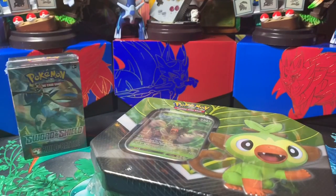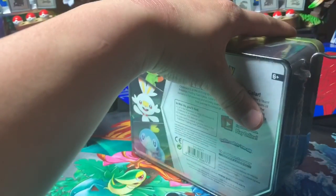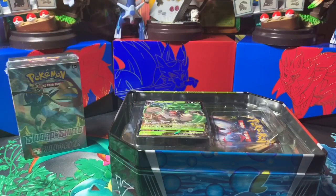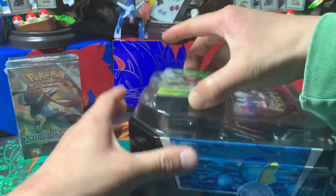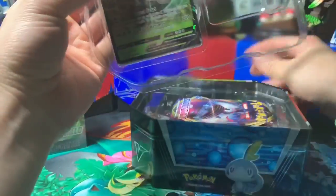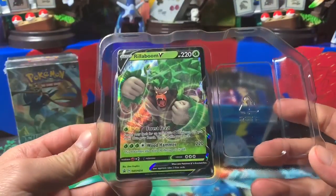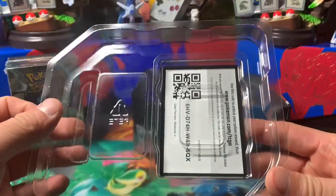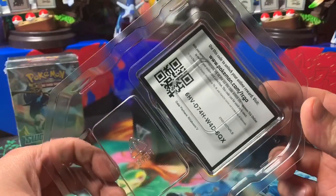Still trying to get one last promo. Let's see — I got the Frost Moth, Galarian Perserker, Rillaboom, and Sinistea. Oh, never mind, I already have all of them, just haven't sleeved them up yet. These come with five booster packs, and there's the Rillaboom right there — one of my favorite, it is my favorite starter for Sword and Shield. There's the code for you guys.